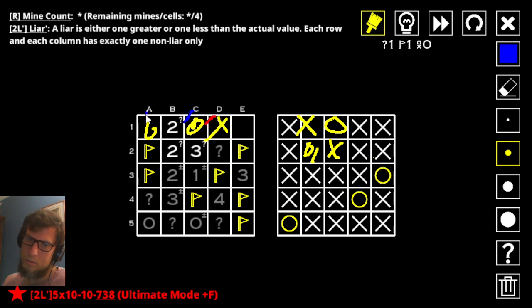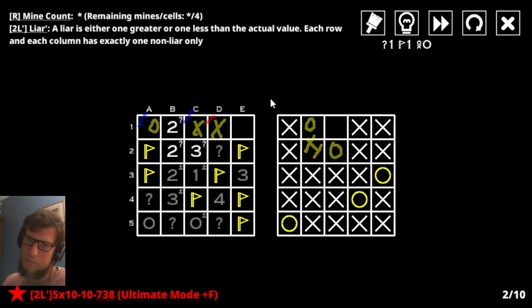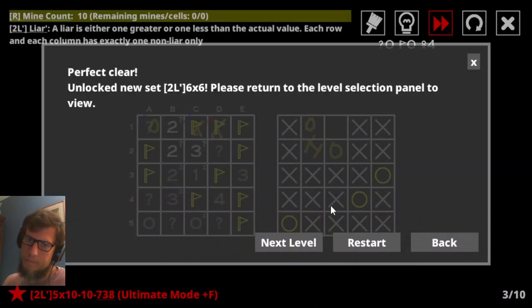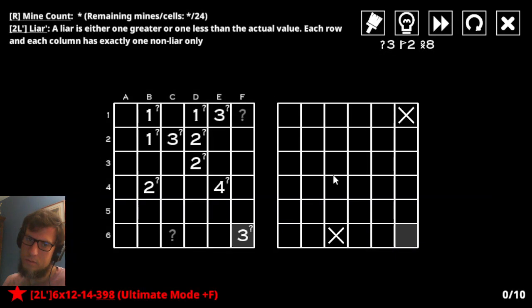Now, in the other situation, when this guy is a liar, that makes this the honest one, that makes that guy honest, and that's going to force this, which is going to force that. So that means that a mine and that ain't. And now we're just done and everything is whatever it is. Two out of two. Alright. Yeah, this one ain't that hard.